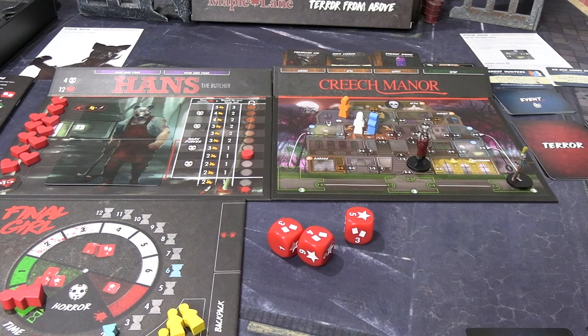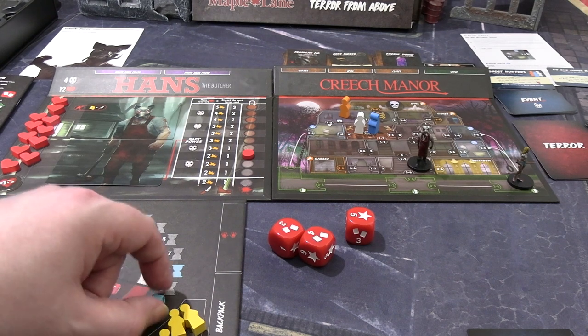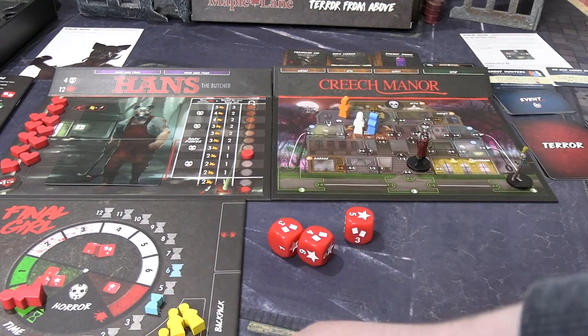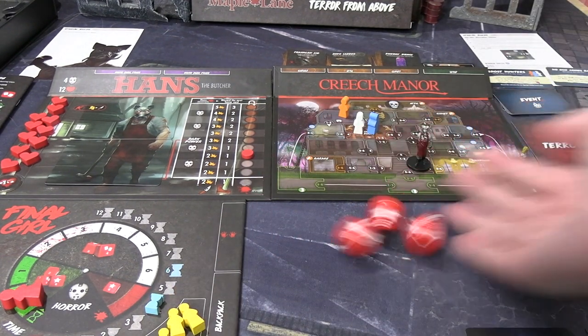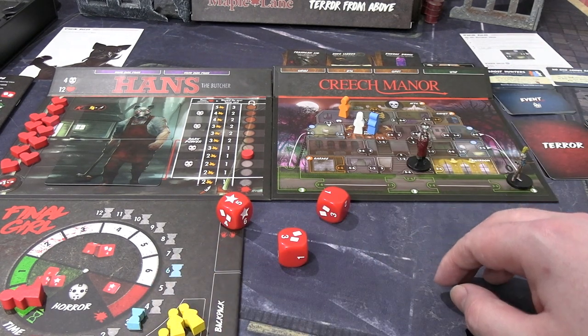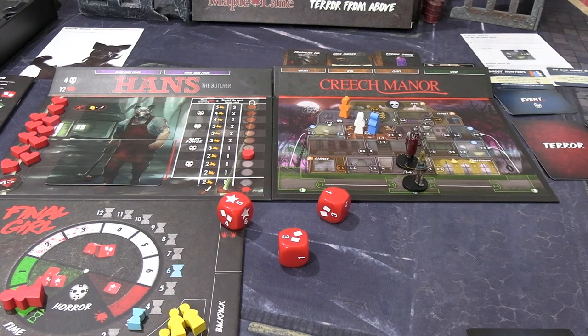That puts us back up to four for the turn. We're stuck outside the house again. I'll play a walk card — I'm going to keep one in hand this time. One success — that puts us right back at the door, facing down Hans who's standing in the foyer. And that's my turn, so we go to the shop.